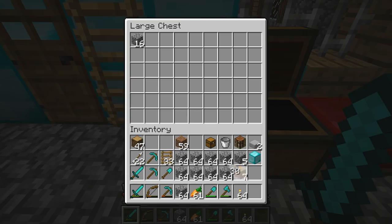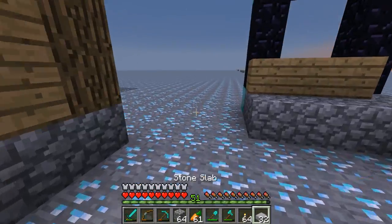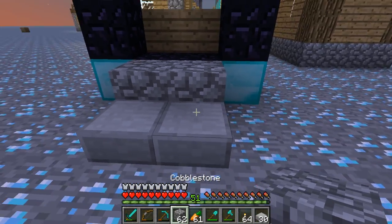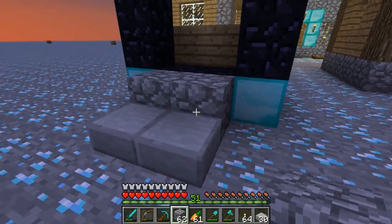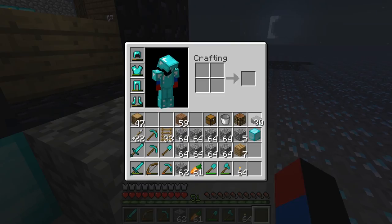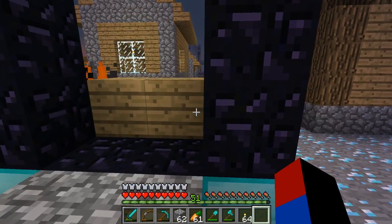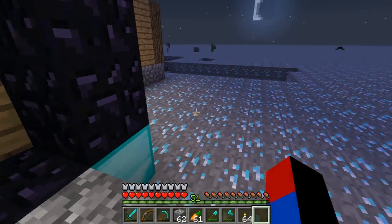I want to take some of these stone slabs and make a little type of ascent up here, so it's going to be easy to go up into the portal - a little staircase without actually using stairs. Oh, we got some fire! Now, obviously, this process is not the fastest and the greatest. It'd be much easier to light the nether portal with a flint and steel, but just because I don't want to use any iron, I'll just leave it to that.